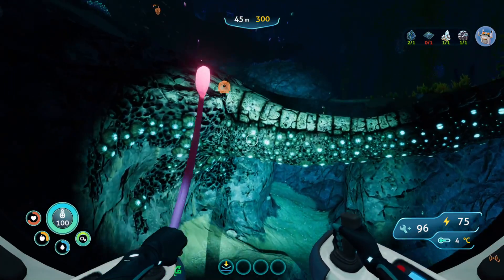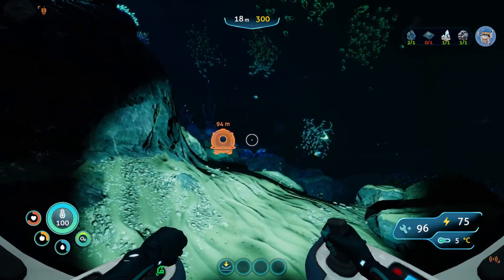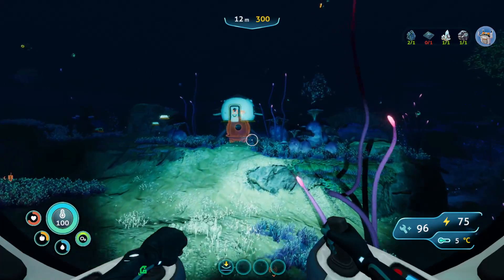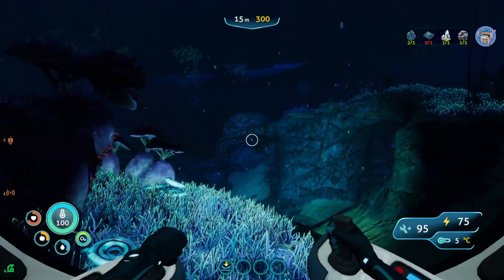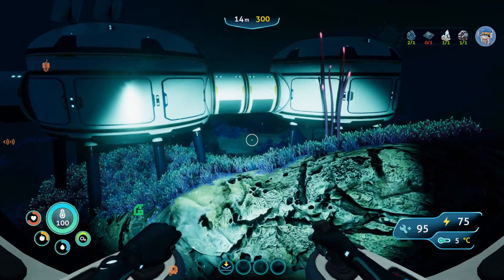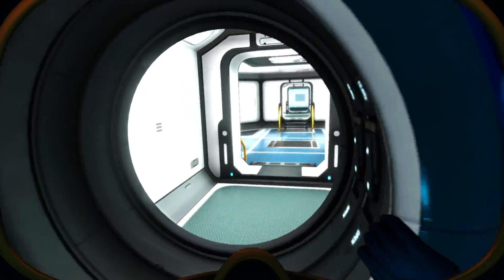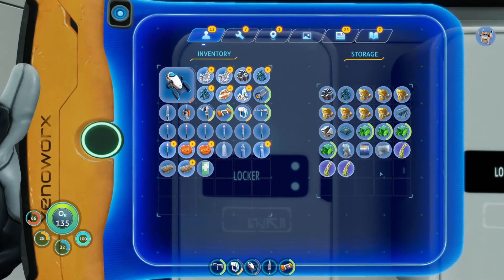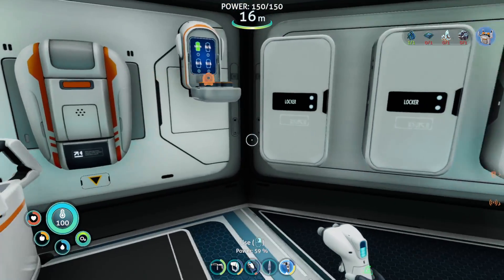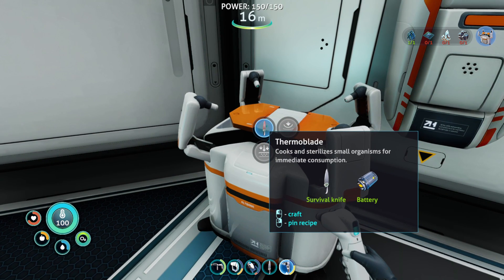And then we can start looking at getting some upgrades — probably some upgrades for our oxygen too. Hopefully next episode it will bring us somewhere where the moon pool fragments are so we can make a moon pool. Okay, turn off the lights, out of the sea truck, and let's finish this modification station. Oh my goodness — a thermoblade, that would be very beneficial! But now we have the battery charger anyway. Let's see — we can also make a sea truck depth module mark three, but we need two ruby, enameled glass, and synthetic fibers and we haven't found any rubies yet.